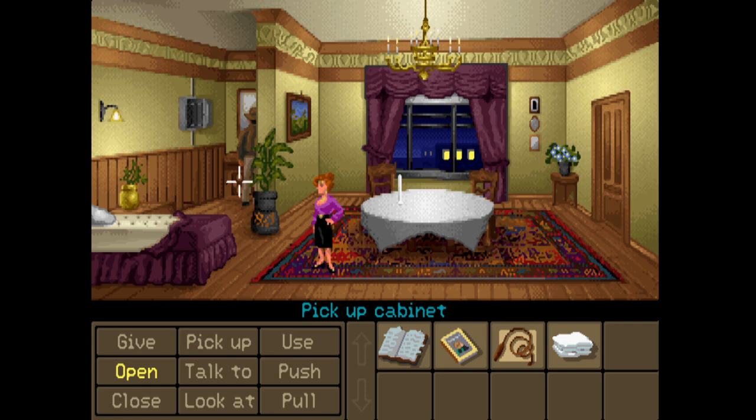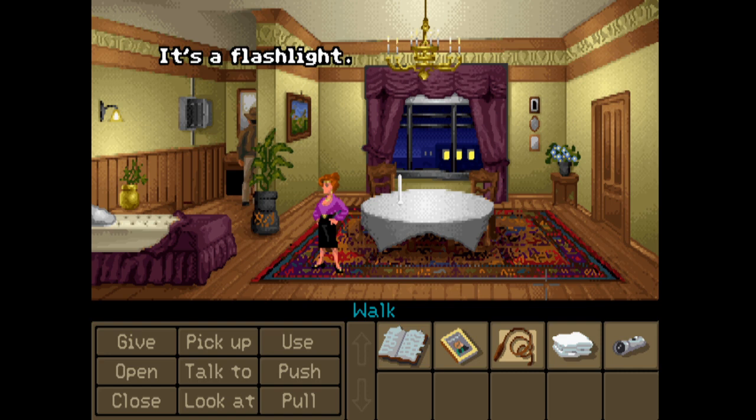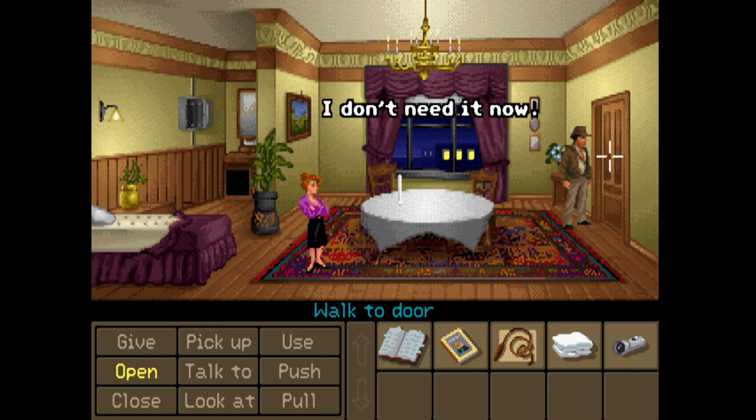There's a flashlight in here! Let's pick that up. So we could potentially turn the lights off and use the flashlight in here - I don't know why we'd want to do that, but we can. Can we use it? We don't need it now. This could be a bit of a puzzle.